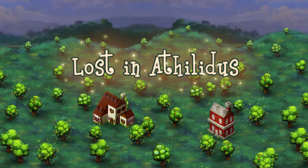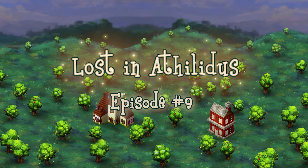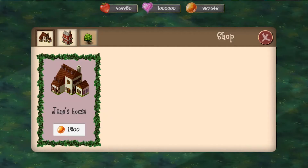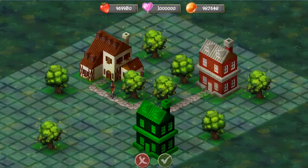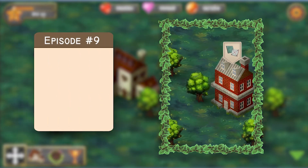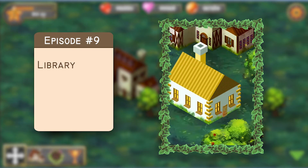Hello everyone and welcome to the 9th episode of my devlog series about the development of a simulation game called Lea. In case you didn't know, Lost in Athelidus is an indie game about a fantasy land where you can build, design and manage your own town. It is an isometric game set up in Unity 2D. In this episode you will see a new building in town — the library.